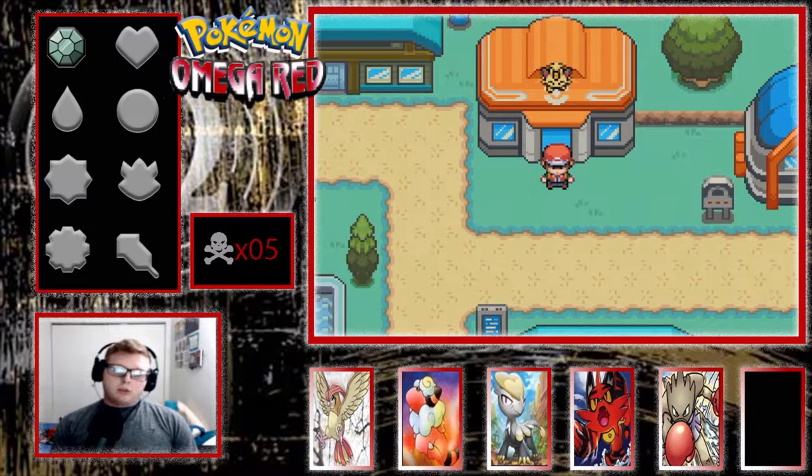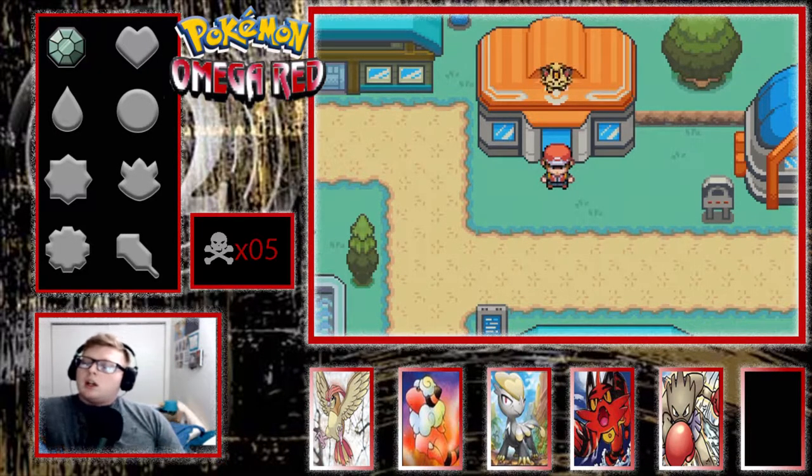In the last episode we made it to Cerulean City. We battled our rival Green, went through Nugget Bridge, and we got our encounter - a Shroomish.